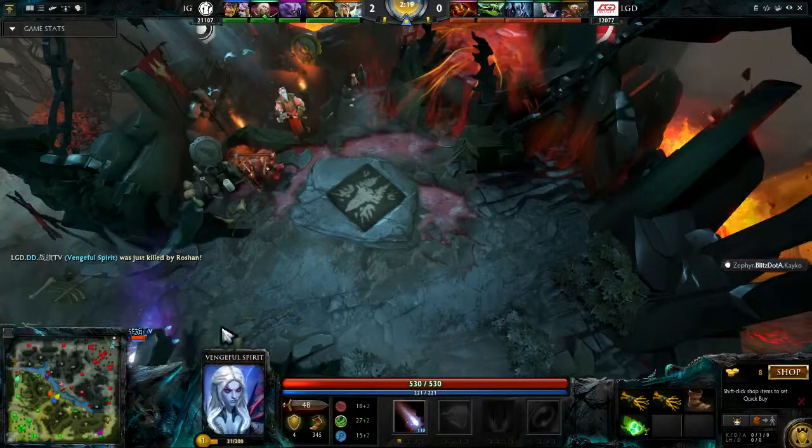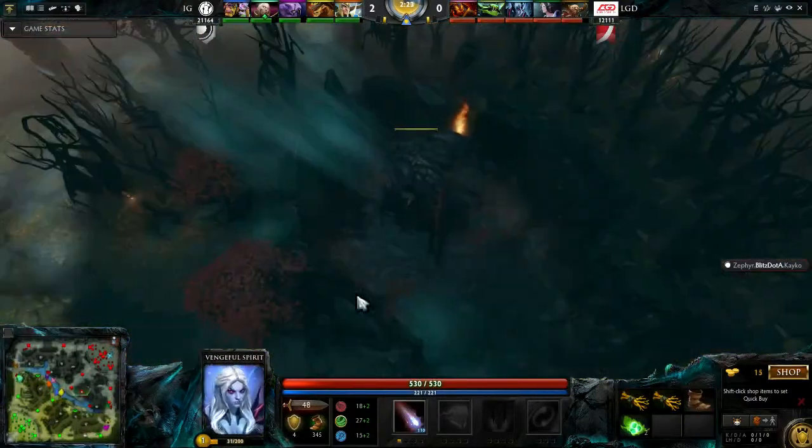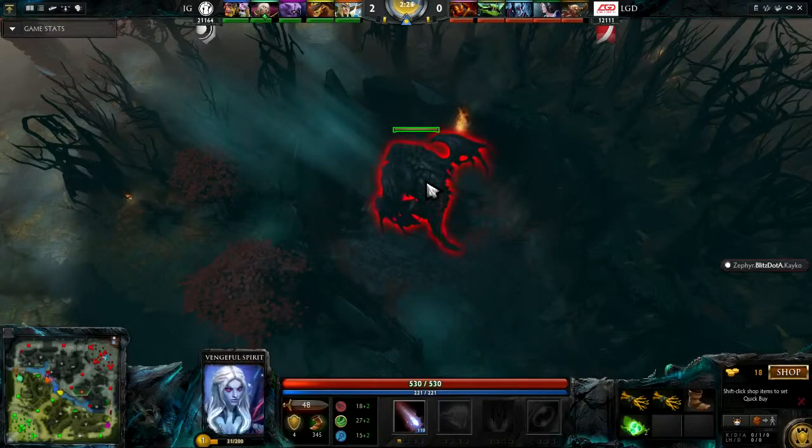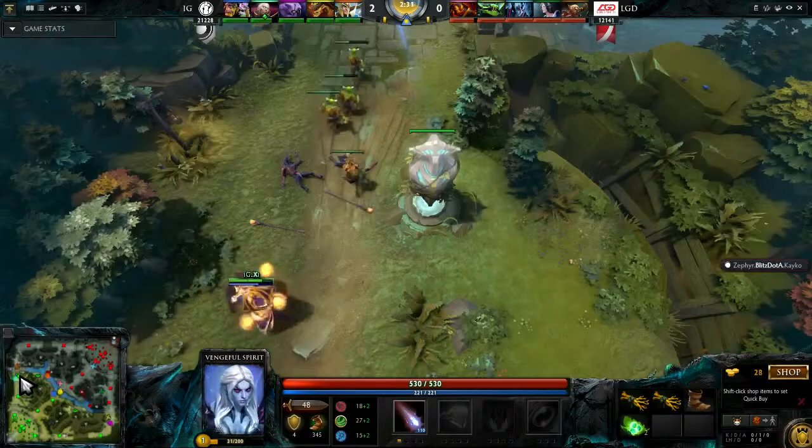Ember Spirit just ran into Roshan and died — because he didn't want to waste time. He was out of mana, so he spent all his money, and when you die you lose money. But at low level you respawn really quickly. He respawned in, like, six seconds or something like that — whereas it takes a long time to walk back to base and wait for your health to regen.